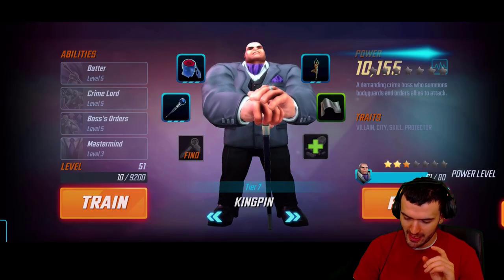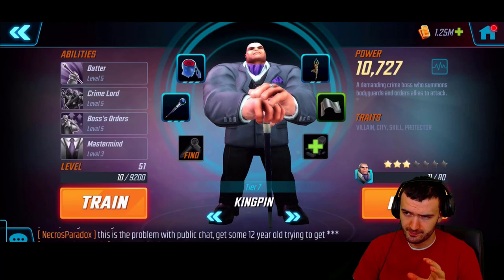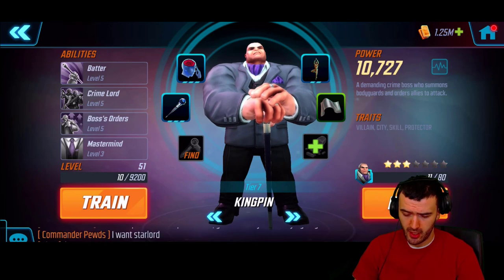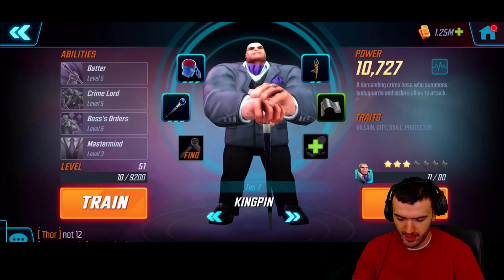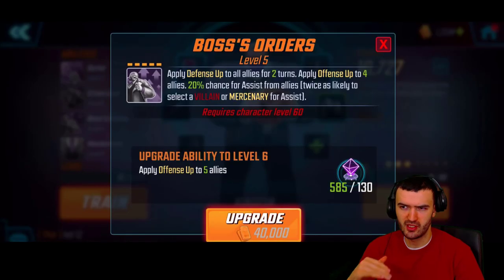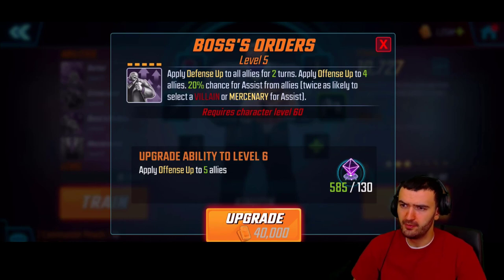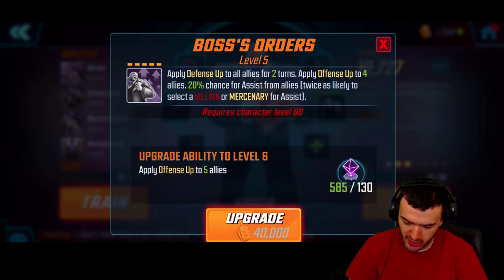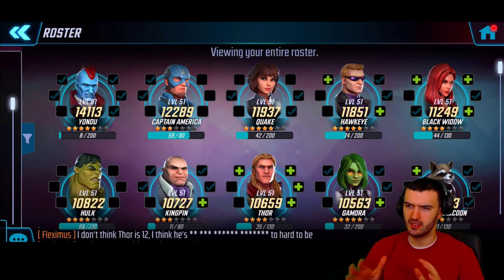Let's also rank up Kingpin — he is a great support character. First of all, you can summon two minions who come in with a taunt, which is great for absorbing damage. And then this ability, Boss's Order, is sick: defense up to all allies, offense up to four allies, 20% chance to assist from allies — twice as likely if they're a villain or mercenary. So better on a villain team, but if you have a couple of villains it's a nice boost anyway.